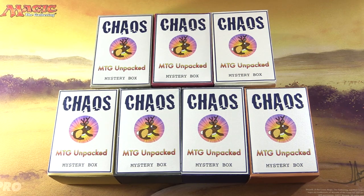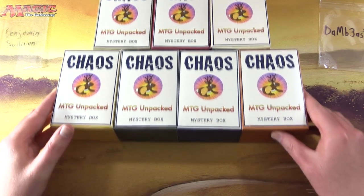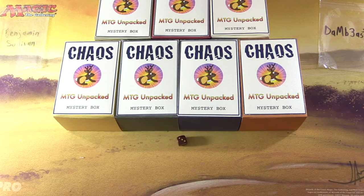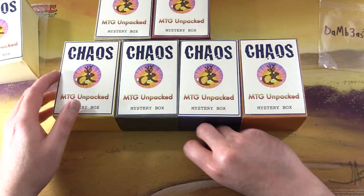Today on MTG Unpacked, it's time for a double dose of chaos. We're cracking open two chaos mystery boxes - these are my vision for how a chaos mystery box should be. Let's introduce the patrons today: we have Benjamin Sullivan and Dambeast117. We're going to roll 1 through 3, 4 through 6 to narrow things down. We get a 3 - first row, 1 through 3. Number 3 for Benjamin - lots of 3s today.